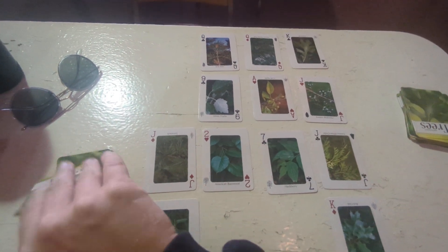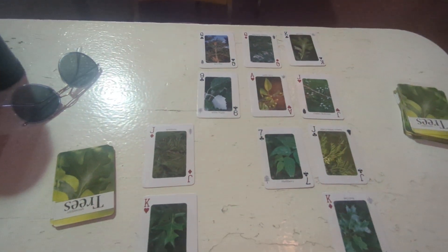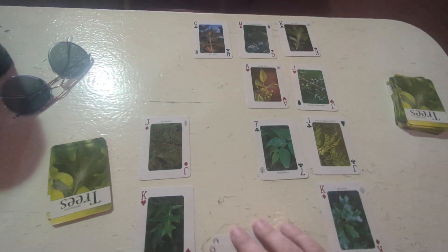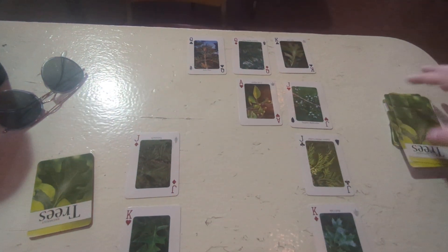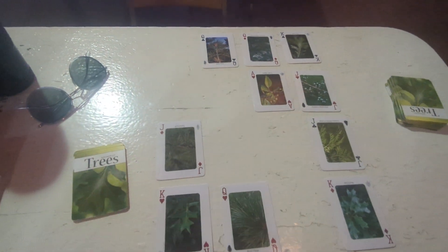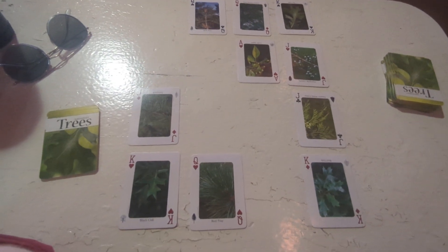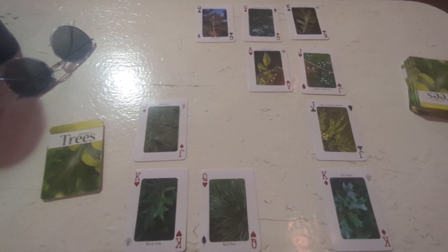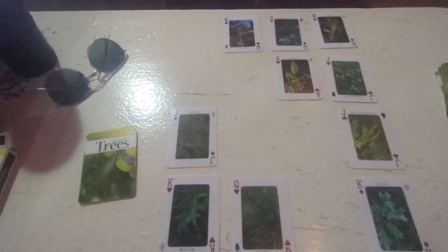What do we have for the rest of the deck? A two — that helps. A nine, that helps. A seven, that helps as well. A Queen. This is one of those games where it is kind of easy to lose when you run out of room, but now I'm getting down to the bottom of the deck and I might be in good shape for the rest of this hand — we will see.